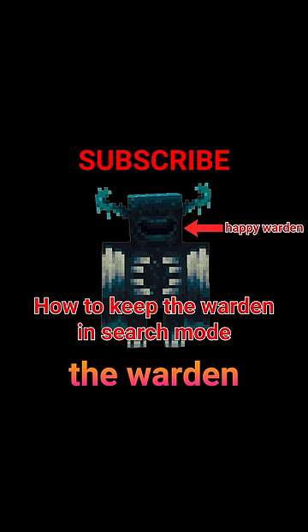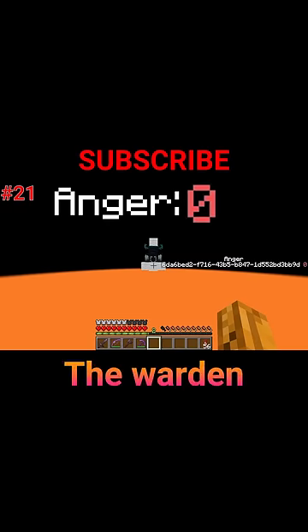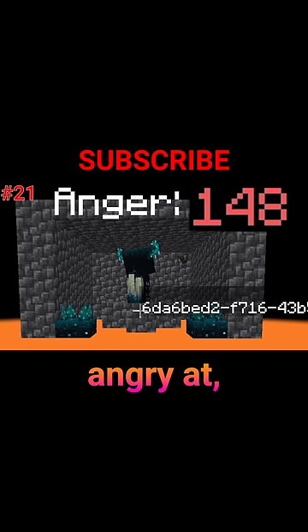Here are some tips on how to keep the warden in search mode. Number 21: understand how the warden enters giga mode. The warden has a counter called anger that can range from 0 to 150. This anger counter is individual, so if the warden gets angry at, for example,